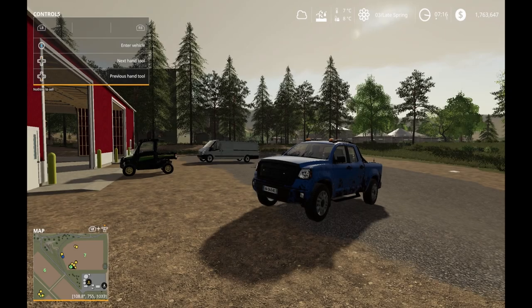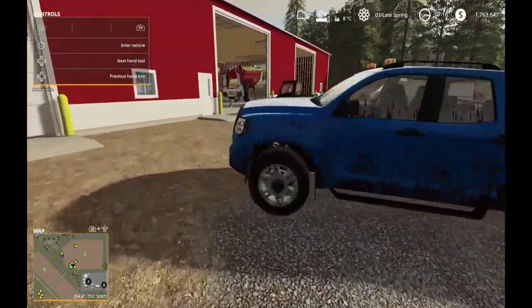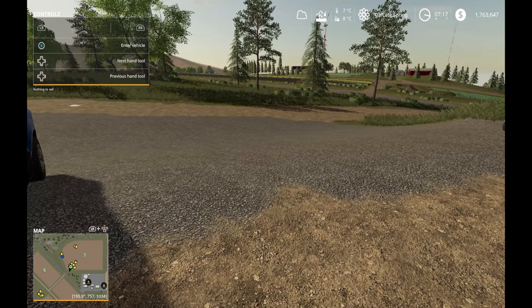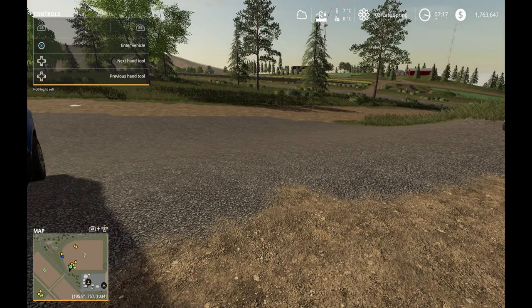Welcome to another video. I'm here at the California farm and it's a beautiful morning. The temperatures are starting to come up — the last video the soil temperature was 4°C and now we're up to 8°C, so I'm able to plant many more different crops. Here's the seasons mod menu showing crops now in white that were blue a couple days ago — everything in white is now plantable, including canola and barley.